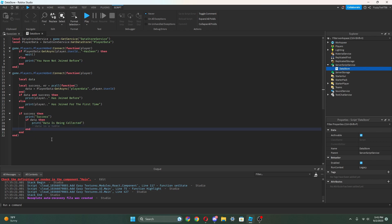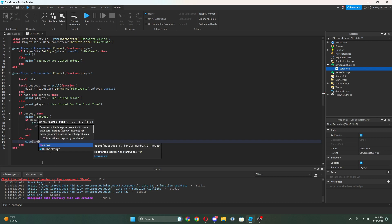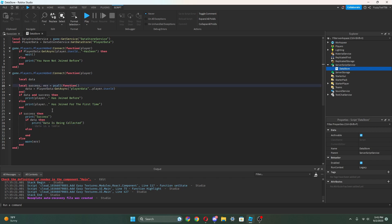Down here we can do else — we don't really need to put anything here — so we're just gonna put that else down here and we're gonna put warn and then put inside 'er'. That stands for error. We called it 'er', so that's a minor mistake but it doesn't really matter, you can actually call it whatever you want. So change this and this to 'er'. And yeah, so we got this done.